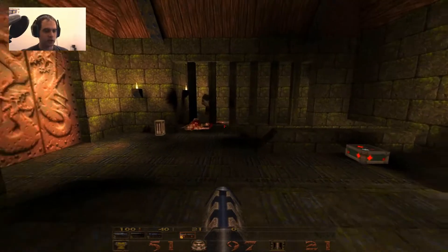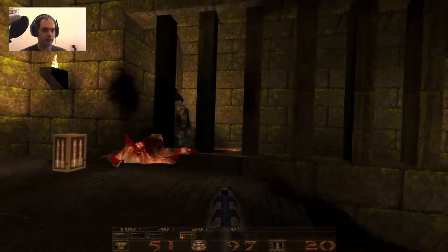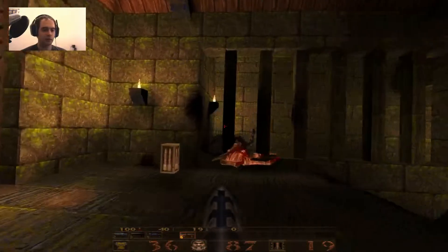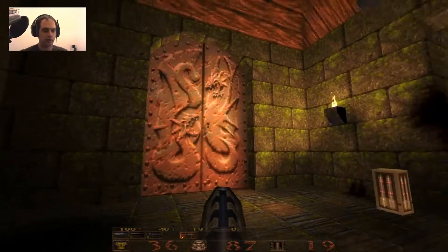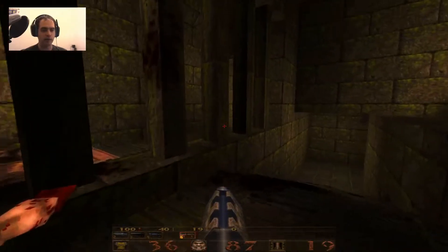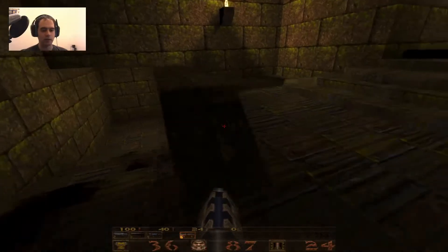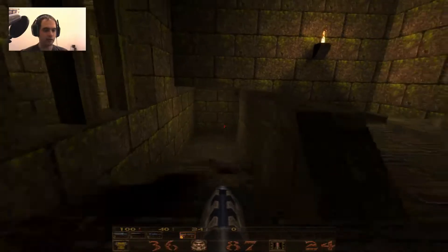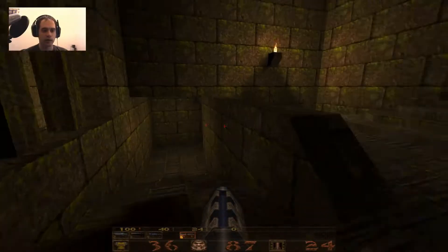Speaking of the level, this level is like two circular areas — two circular areas — which means you can circle through a part of the map that opens here and you end up coming on the other side of these bars. Or you can also take another circle down here, which is where I'm going to go now.